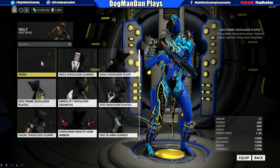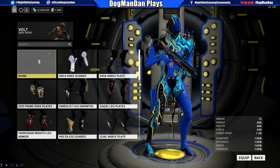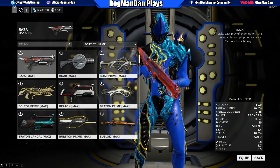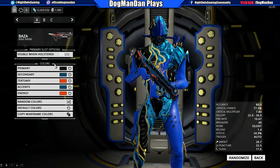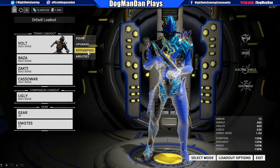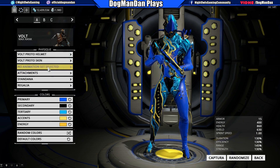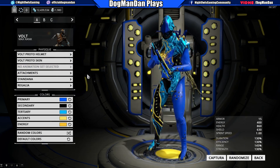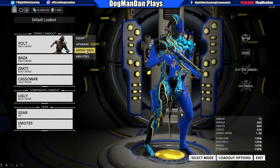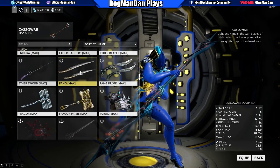Some other general changes in this update: dropped Sentient Cores now have a mini-map icon and world marker displaying their position. There are some improvements to the Chesa Kubrow's Retrieve functionality when retrieving items near crates on the Plains. They clarified the verbiage when buying a Warframe from the market — players were confused thinking they got a Reactor when really it's an installed Reactor. They also reduced the camera rotation from the Baza's recoil from the hip and reduced the delay before auto-reloading an empty magazine with the Baza.